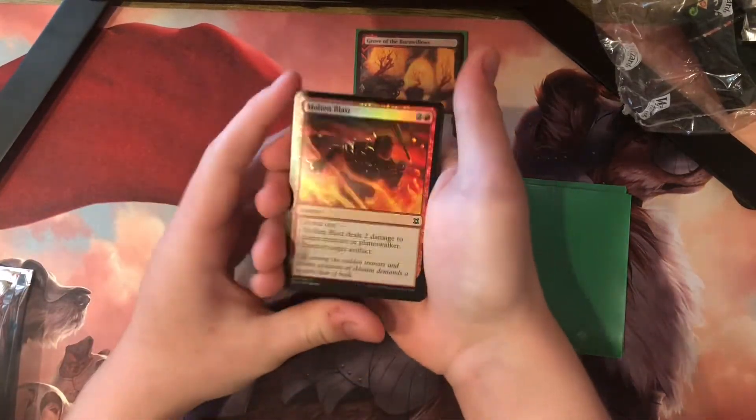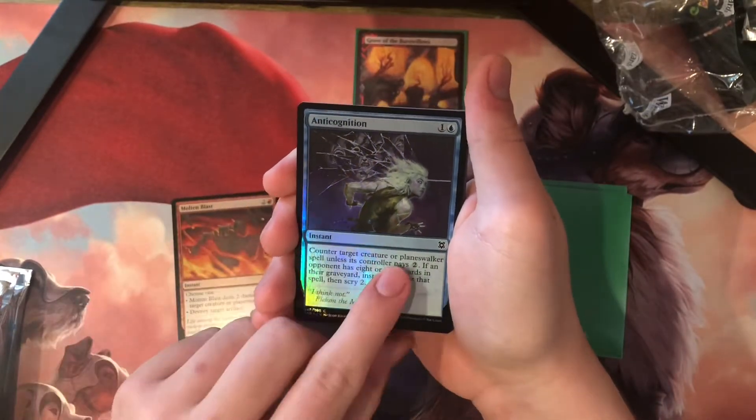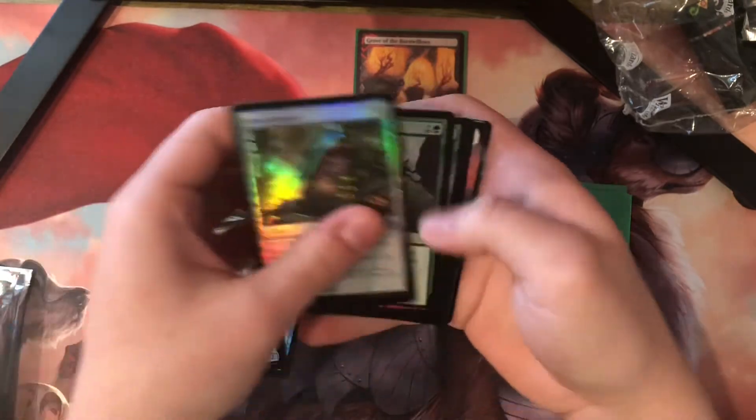Enemy Fetchland — I already own all the allied ones. I don't need any of those for any of the decks, really. Alright, so I'm just gonna skip through these commons real quick.